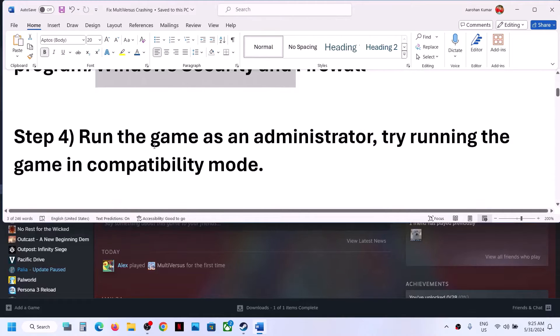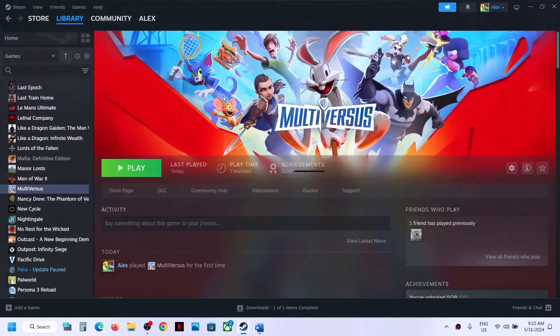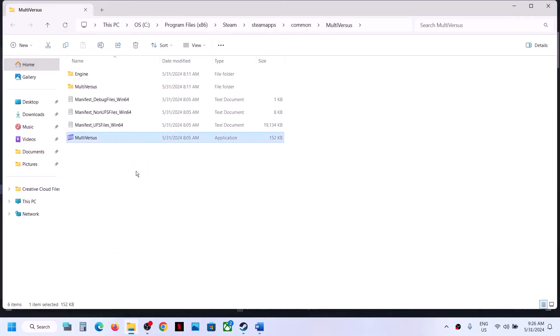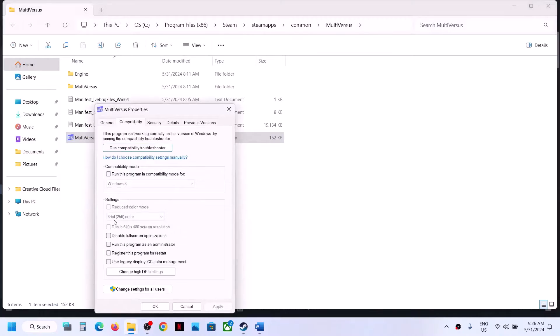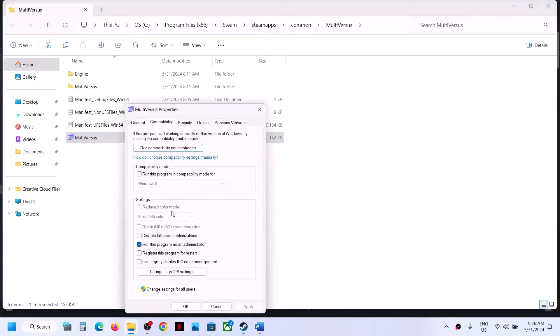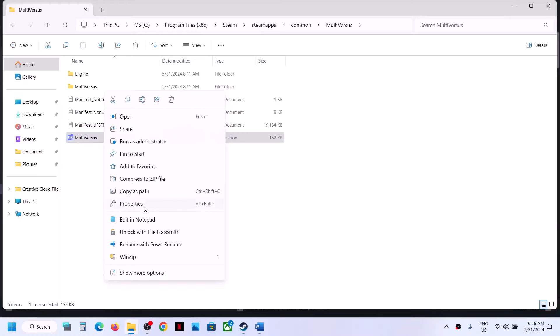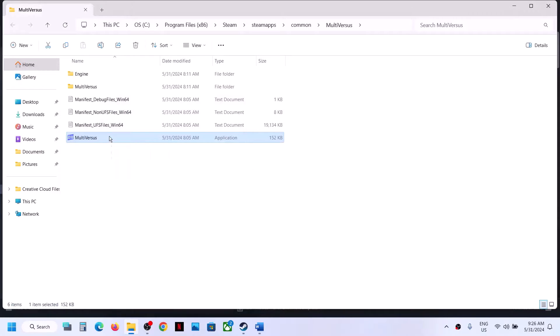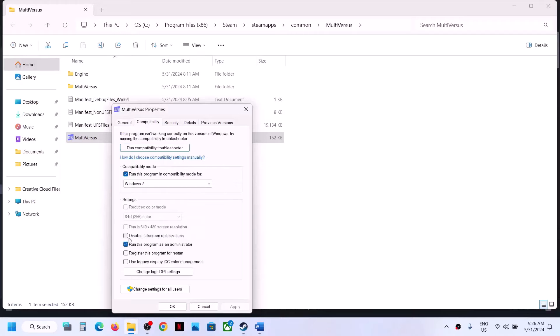The next step is to run the game as administrator from the game installation folder. Right-click the game, select Manage, then Browse Local Files. Right-click the game exe file, select Properties, go to the Compatibility tab, check Run This Program as an Administrator, hit Apply and OK, then double-click to launch. If that doesn't work, go back to Properties and try selecting Windows 8, hit Apply and OK. Still not working? Try selecting Windows 7, hit Apply and OK.